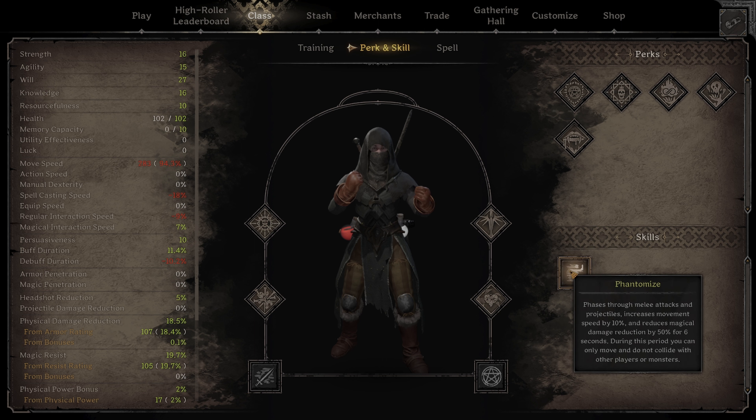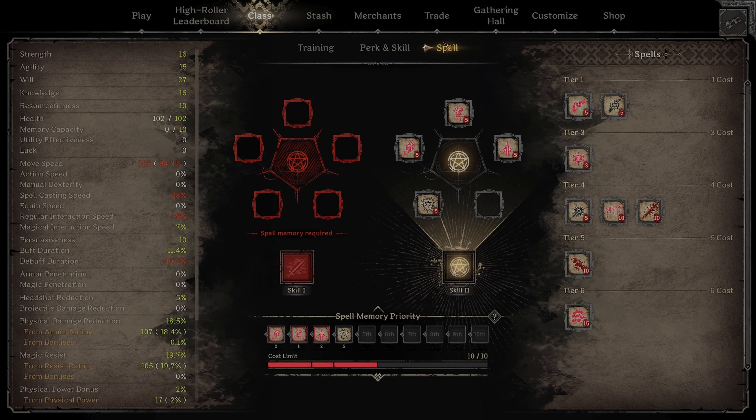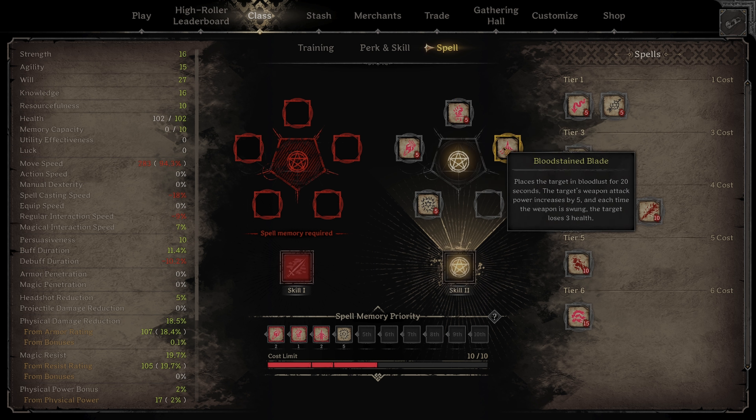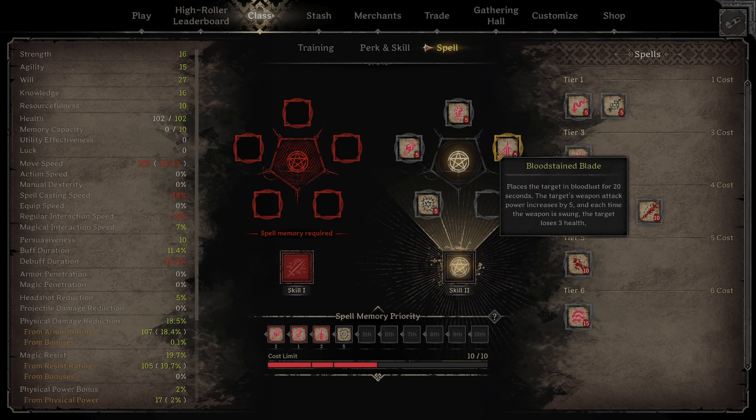For your skills, of course Spell Memory, and then Blow of Corruption. Phantomize is good, but Blow of Corruption lets you one-shot people. For spells you've already got it: Power of Sacrifice, Bloodstained Blade, Eldritch Shield, and also Curse of Pain — that's a must, that's common sense. You'll only have nine spell capacity.